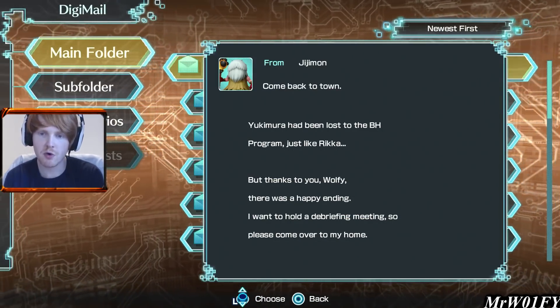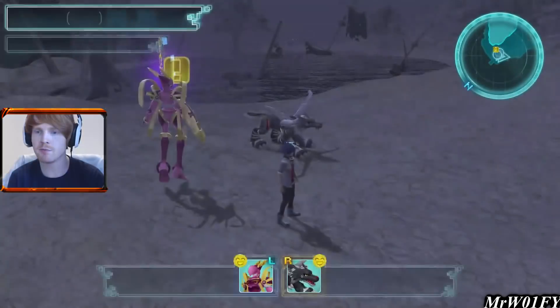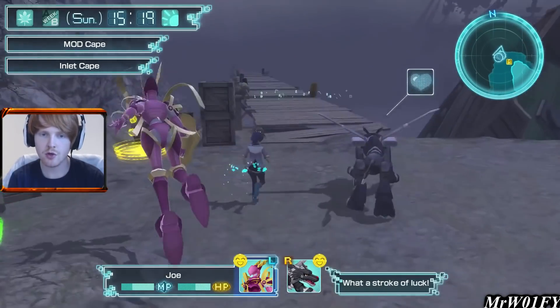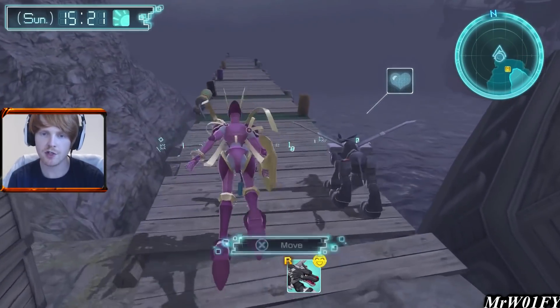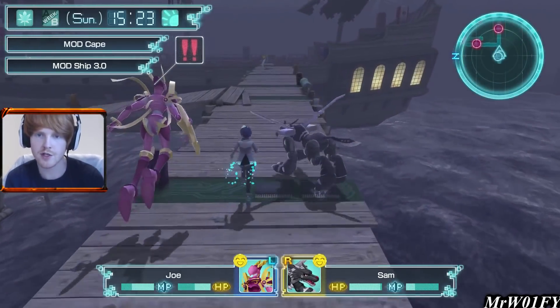But first of all, we are going to go along and chat to Zudomon because we have to acquire him for the city. I think he might be on the other side — he's backwards. I'm going to meet you guys at Zudomon and hopefully we can tie up some loose ends at the end of this episode.